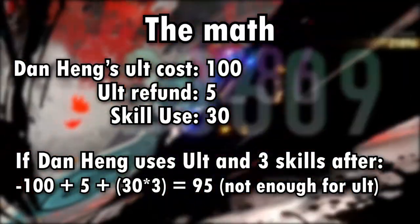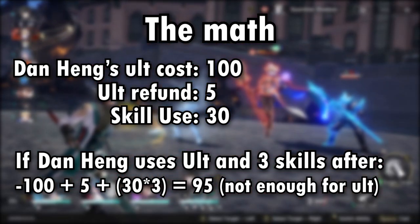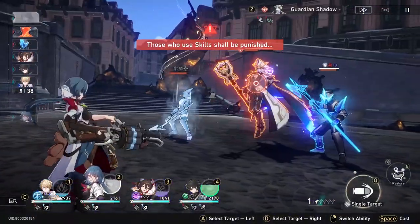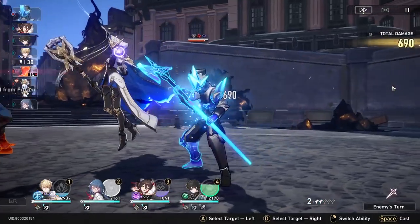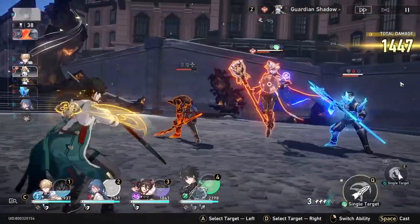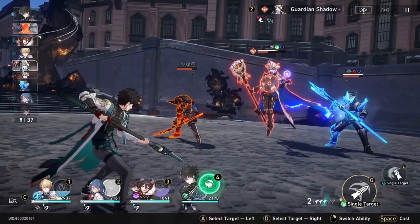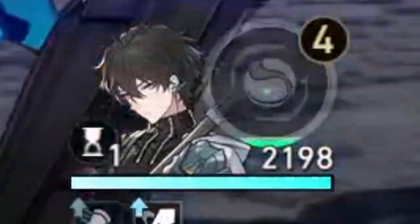After the first ultimate, Dan Heng will need only 3 skill usages to gain 90 energy and 5 more to obtain his ultimate — because using an ult with Dan Heng already refunds 5 energy. Ideally you want Dan Heng to have his ult up after 3 skills, but he'll only have 95 energy since each skill gives 30 energy. So you'll need to either: A) defeat an enemy with Dan Heng's skills and gain 10 energy that way, or B) get hit by an enemy's attack with Dan Heng to gain at least 5 energy. This is why I suggest Dan Heng exclusively hits the boss. You should only kill mobs if you desperately need that kill energy. If mobs hit Dan Heng, you'll also get your ult up after 3 skill usages. So having the mobs alive is actually a good thing if you can afford to tank and heal. Dan Heng's talent should also be on a 2-turn cooldown as you try to charge his ult again.